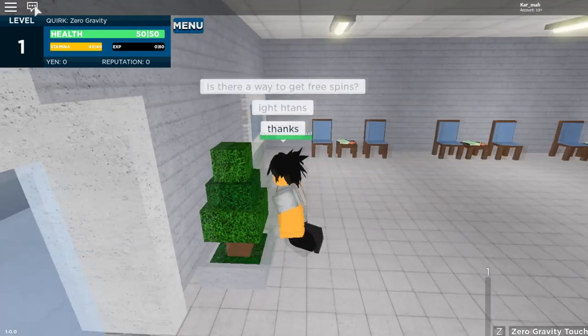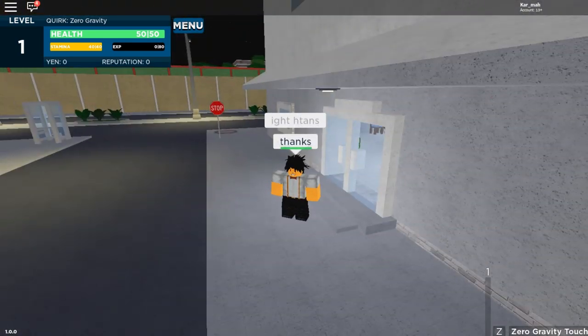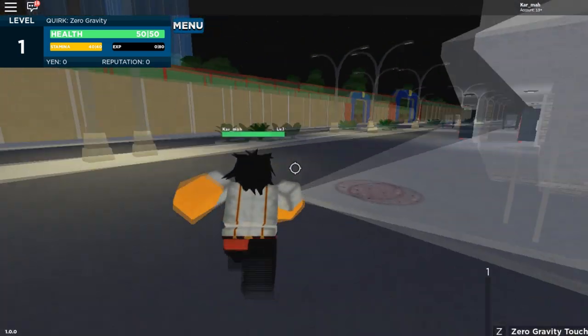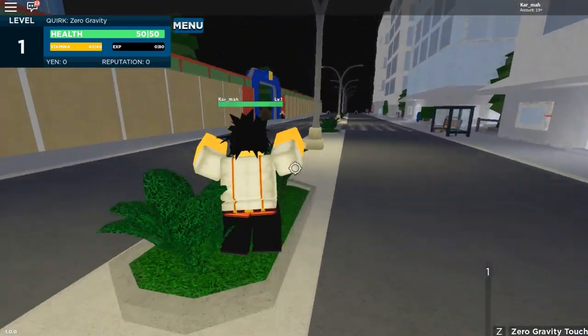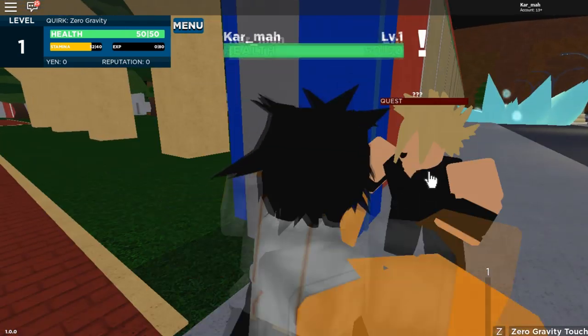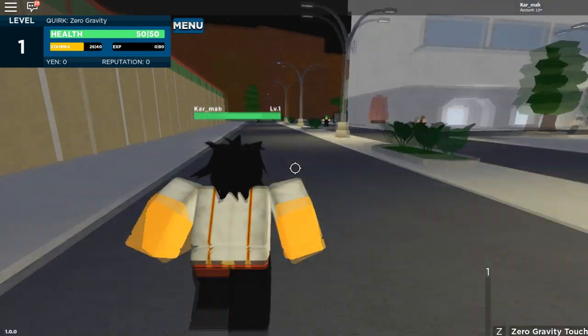All right, let me check if there's a code — there ain't no codes, I don't see none. Cool, let's check out our move. We have one move called Zero Gravity Touch. Let's go test it on somebody. Is that Baku? All right, that looks like a villain — I want to be a villain.